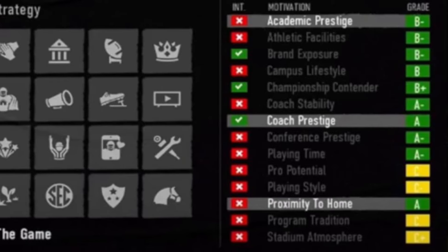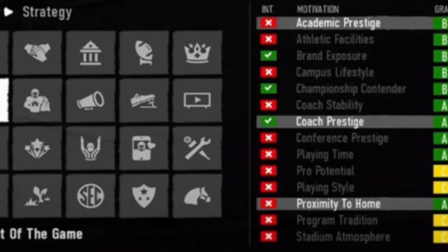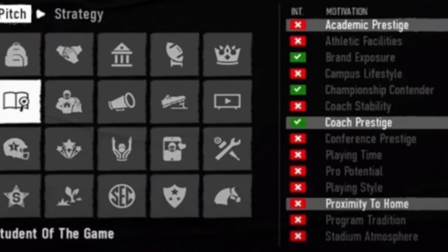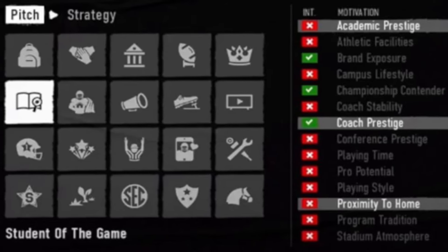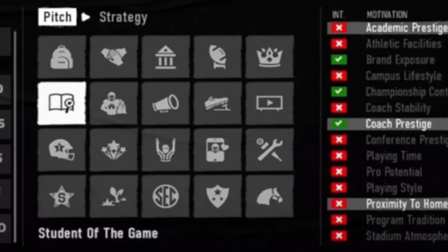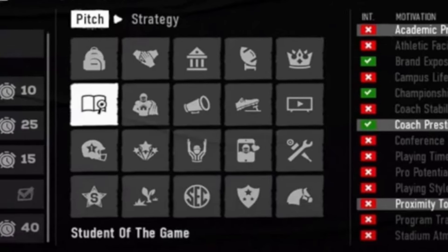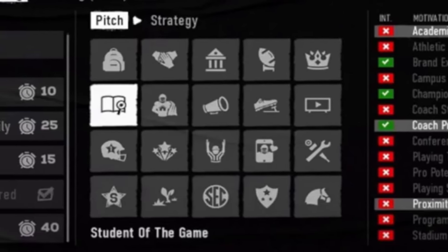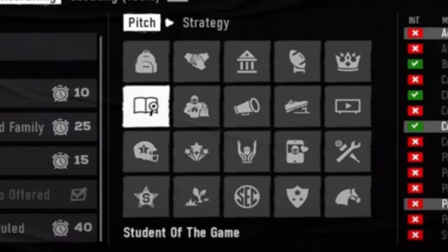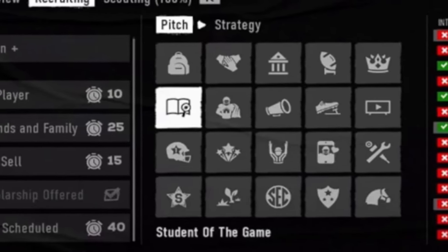On the right side of the recruiting screen you can see: academic prestige, athletic facilities, brand exposure (which is your NIL), campus lifestyle, championship contender, coach stability, coach prestige, conference prestige, playing time, pro potential, playing style, proximity to home, stadium atmosphere, and program tradition — all play into the different types of pitches. You won't be able to use these effectively until you make your school known.